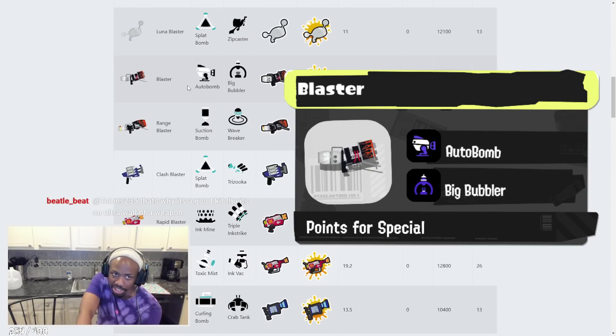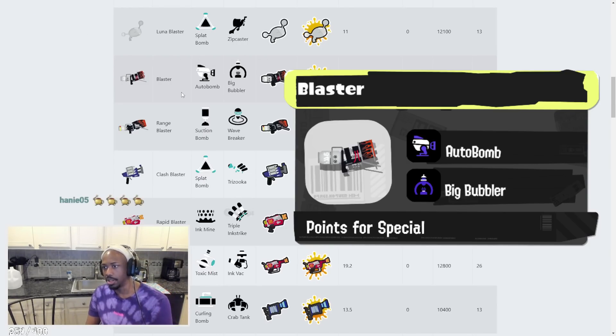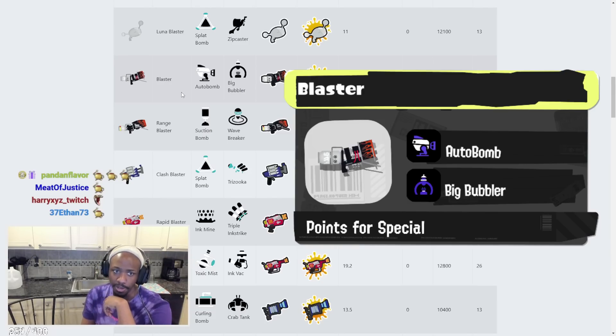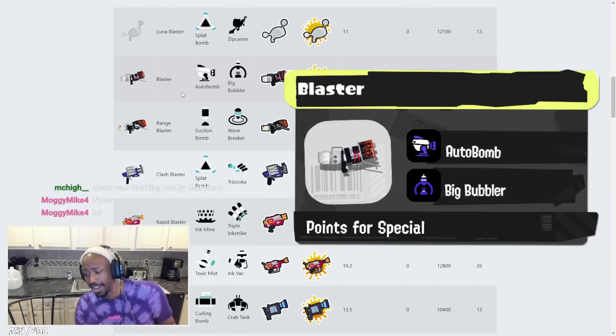Blaster has Autobomb and Big Bubbler. The Blaster got a buff — better jump RNG, so that's good. Big Bubbler with this weapon is really, really good. I think the Blaster is going to be able to play off Big Bubbler really well. It reminds me a lot of the Custom Blaster from Splatoon 1. I'm gonna love that Blaster — that's gonna be great.